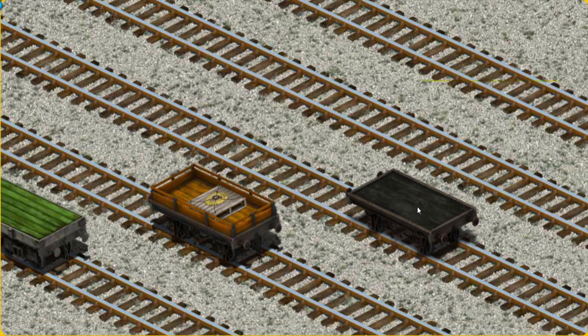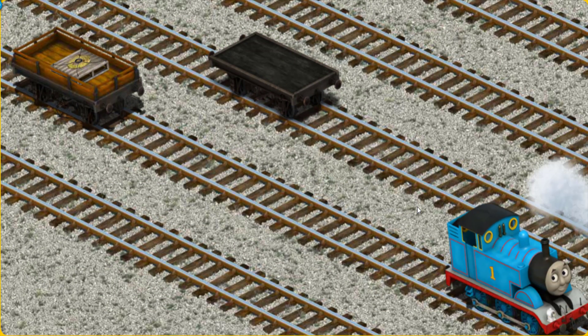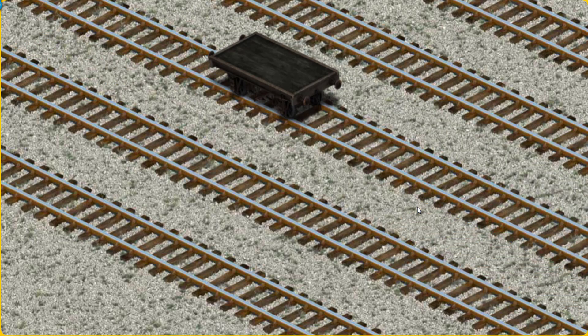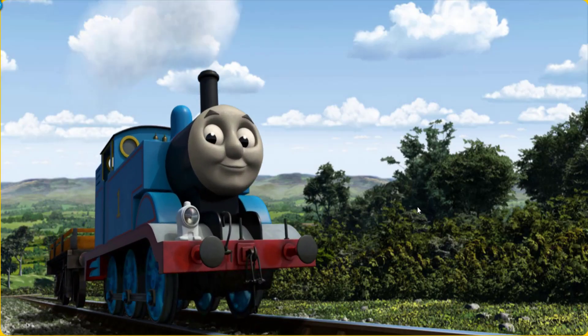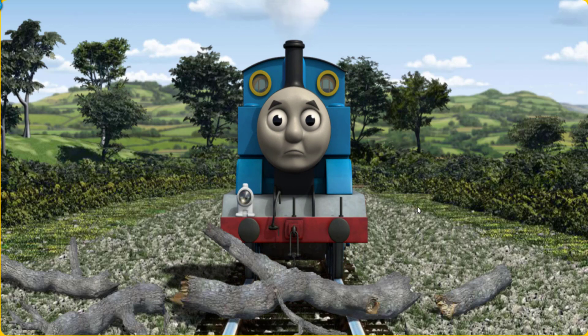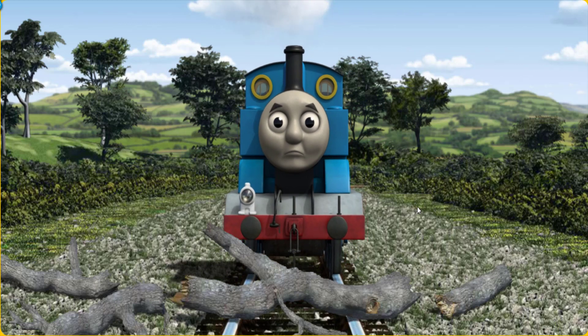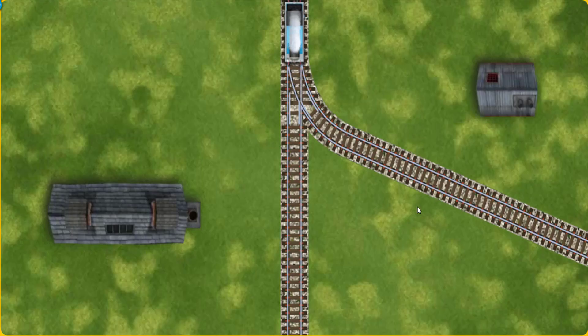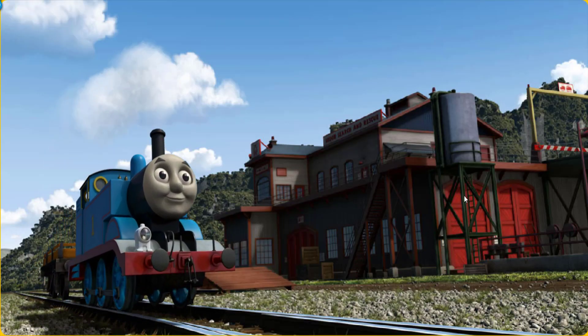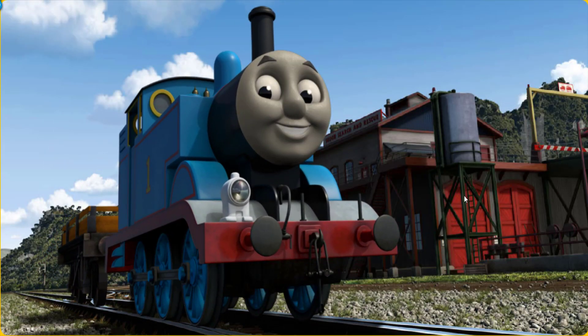There you go. Huffing and puffing, Thomas set out for the Sodor Search and Rescue Centre. Suddenly, Thomas had to stop. He would have to go another way. Show Thomas the track that goes nearest to the shortest building. Let's go! Thomas puffed proudly into the Sodor Search and Rescue Centre. With your help, he was right on time.